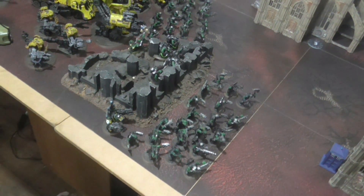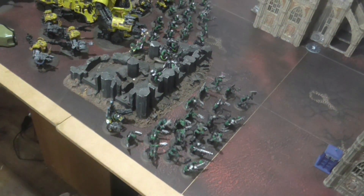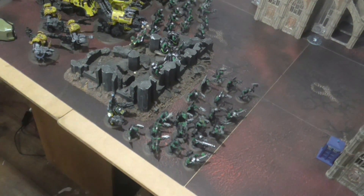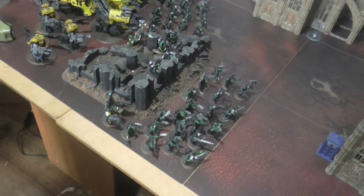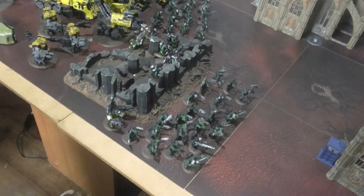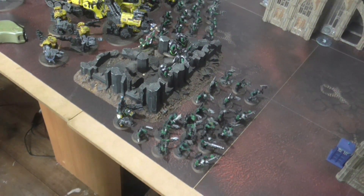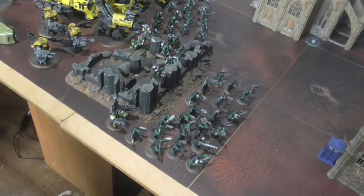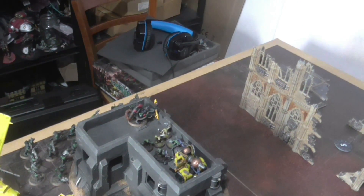My warlord has taken the warlord trait Arda's Nails, which means if he's targeted, subtract one from the wound roll. His relic is the Crushing Armor, which gives him a 4+ invulnerable save, adds one to his saving throws, and after he makes a charge move, I can select one enemy unit within an inch, roll a D6 — on a 2+ that unit suffers D3 mortal wounds. My second character is a Big Mech with a Shock Attack Gun.